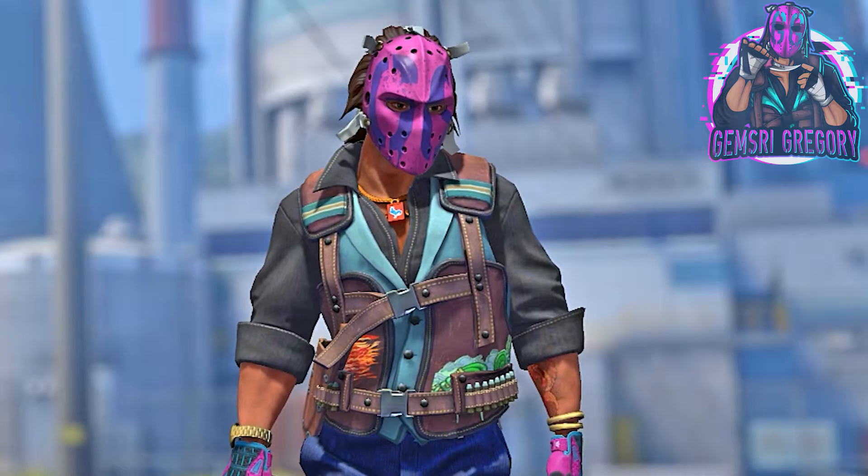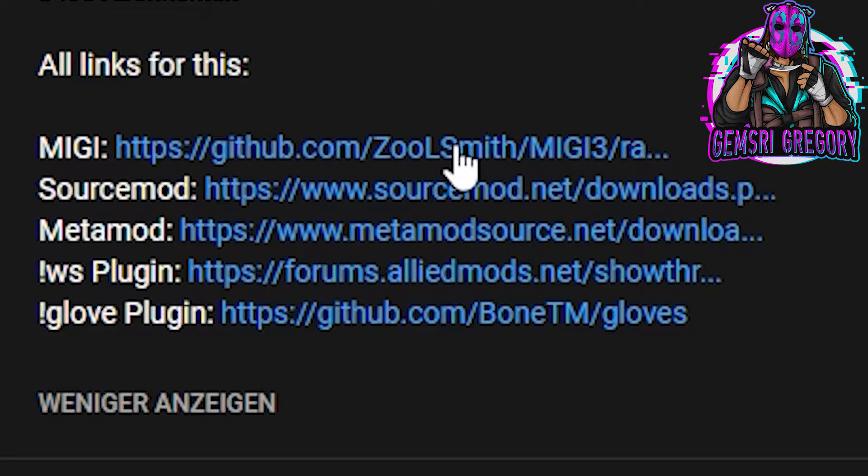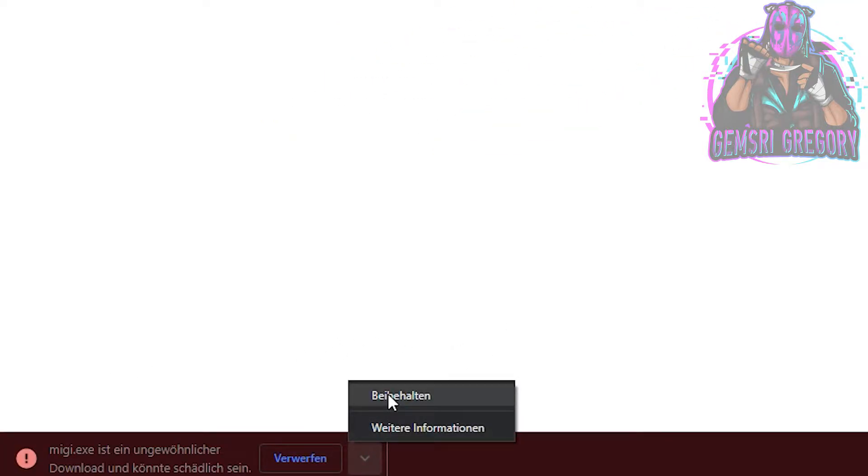First, download the MIDI tool I have linked in the video description. Just click on the link and an exe file will be automatically downloaded. If you get a warning, just click on 'go to site'. You may also have to click on 'keep file' to download it properly.